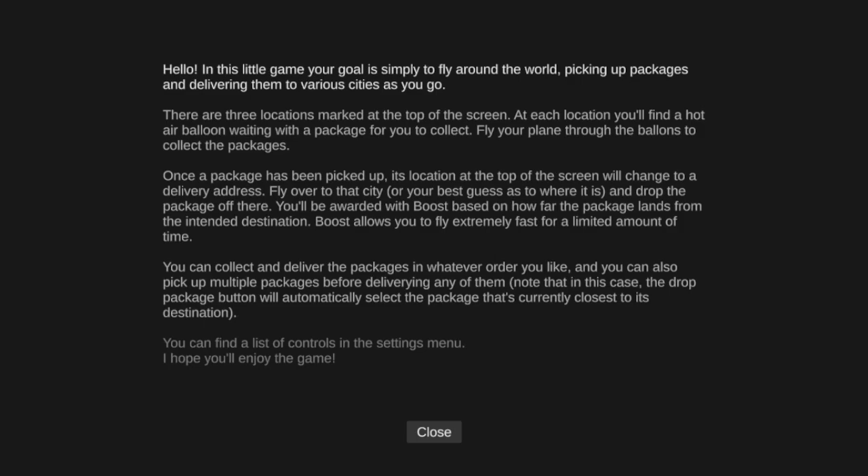Once the package has been picked up, its location at the top of the screen will change to the delivery address. Fly over to the city — or your best guess — and drop the package there. You'll be rewarded with boost based on how far the package lands from the intended destination. Boost lets you fly extremely fast for a limited time. You can collect and deliver packages in any order you like, and you can also pick up multiple packages before delivering any of them. You can find a list of controls in the settings.